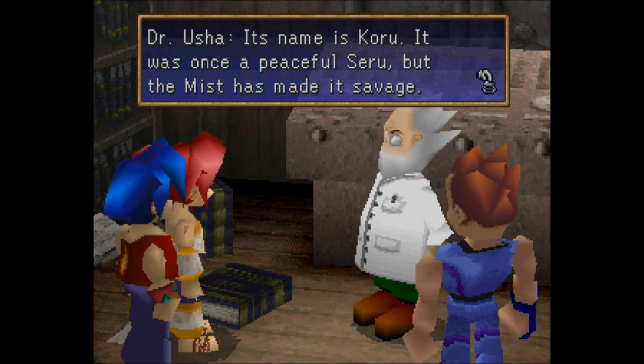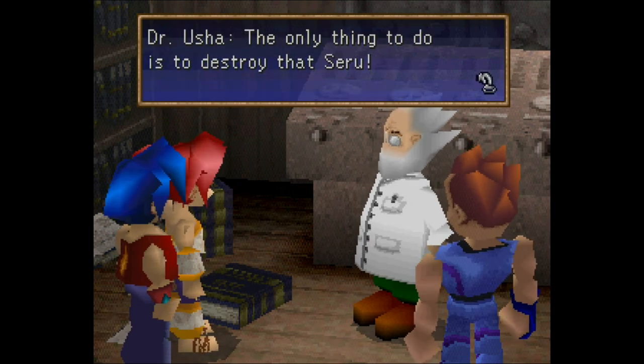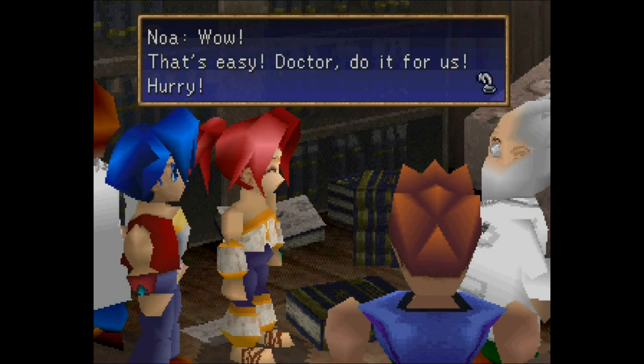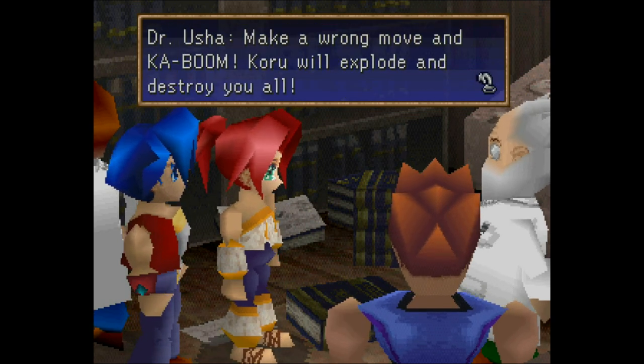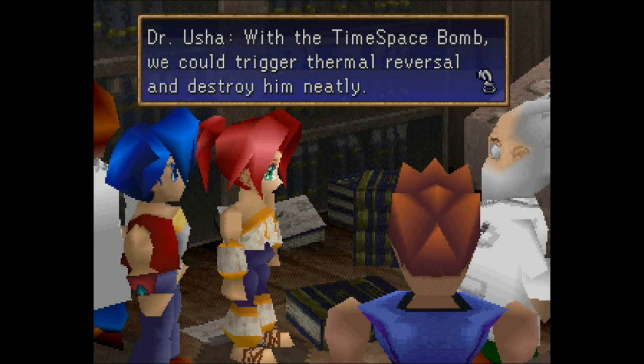It was once a peaceful Seru, but the mist has made it savage. The only thing to do is to destroy that Seru. Wow, that's easy. Doctor, do it for us. Hurry. I think she misunderstood. Noah, calm down. Koru has been storing heat in his body for many years and is extremely dangerous. Make a wrong move and kaboom! Koru will explode and destroy you all. With the time-space bomb, we could trigger thermal reversal and destroy him neatly.